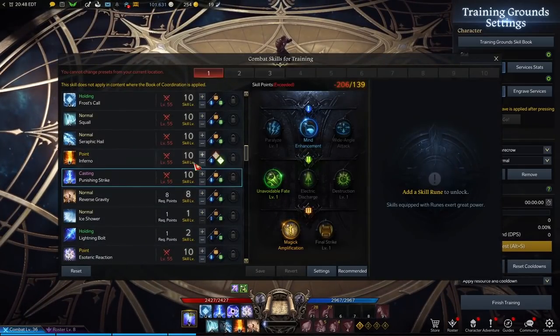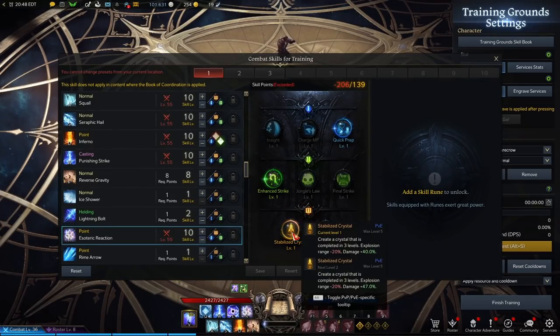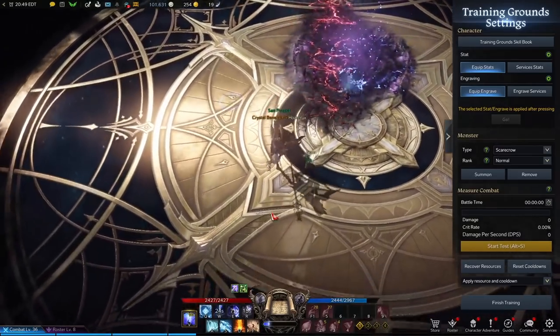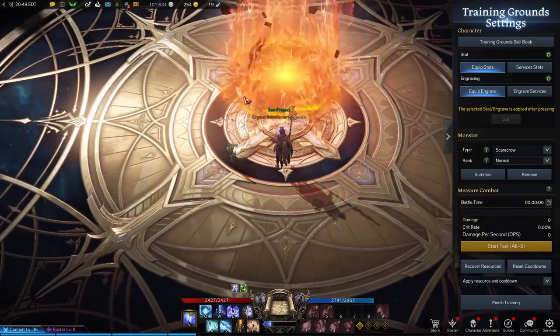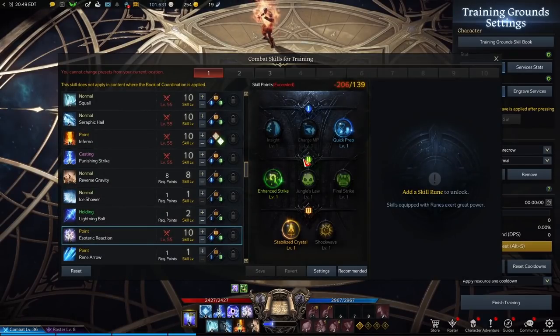One of the hardest-hitting spells is Esoteric Reaction — you want three-one-one on this. Stabilized Crystal means instead of having three levels of build-up before exploding, this explodes all in one step, though it does reduce damage slightly. Your main combo is: Lightning Vortex into Esoteric Reaction into Punishing Strike — that is your wombo combo. You can also use Inferno to knock people up, then cast Reverse Gravity to keep them staggered in the air for solid CC.